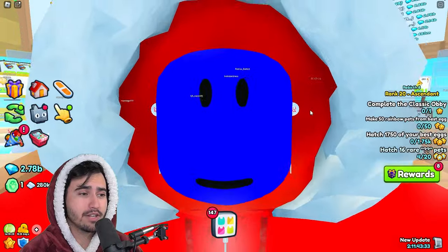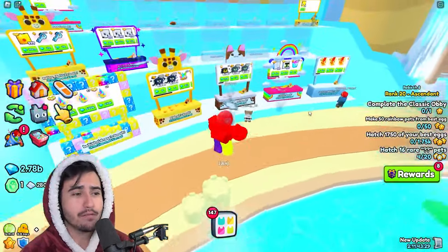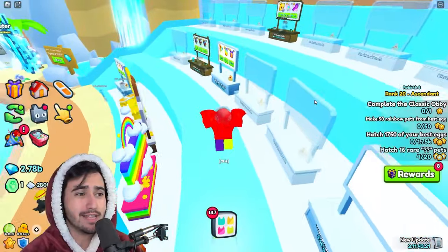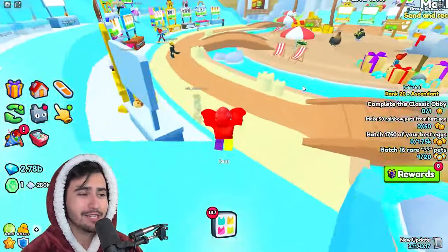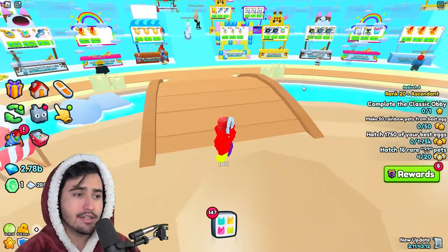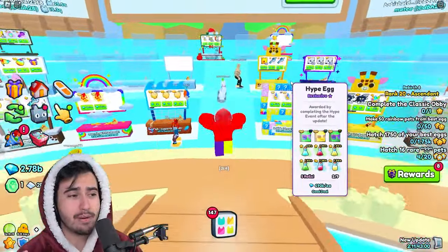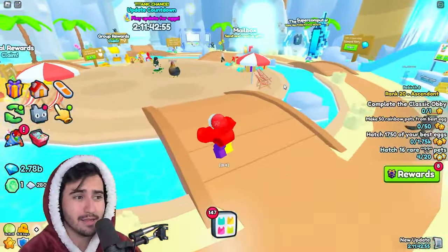Another huge change we're going to see in the market is that whenever inflation or deflation happens, it's going to happen a lot more quickly, as people are going to be able to see price changes faster. This is going to make prices change even quicker as more people hop on the bandwagon — as prices start rising or falling, more people will panic even quicker. But overall, I think this is a big positive for the economy and especially for people that are constantly trading in the plaza.